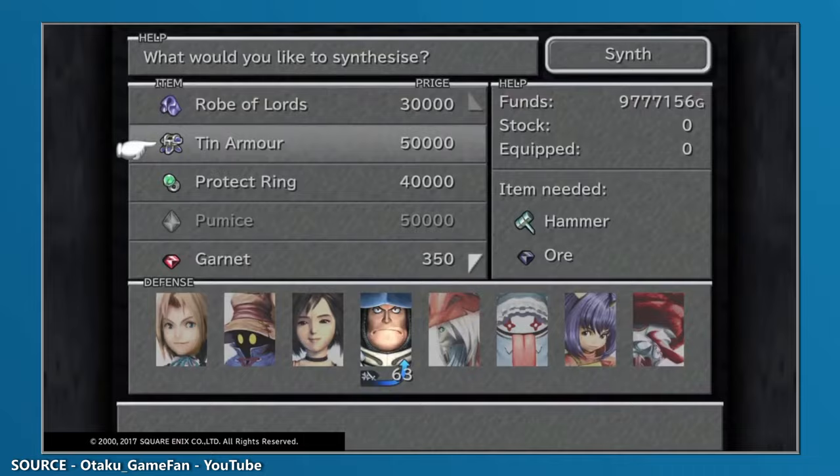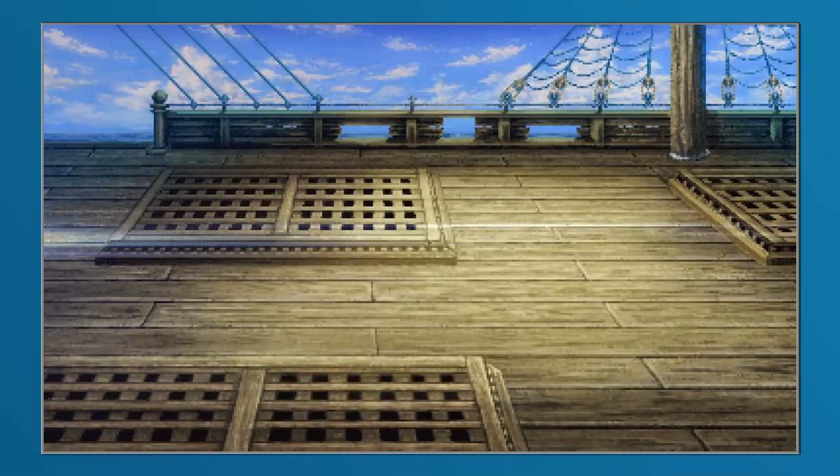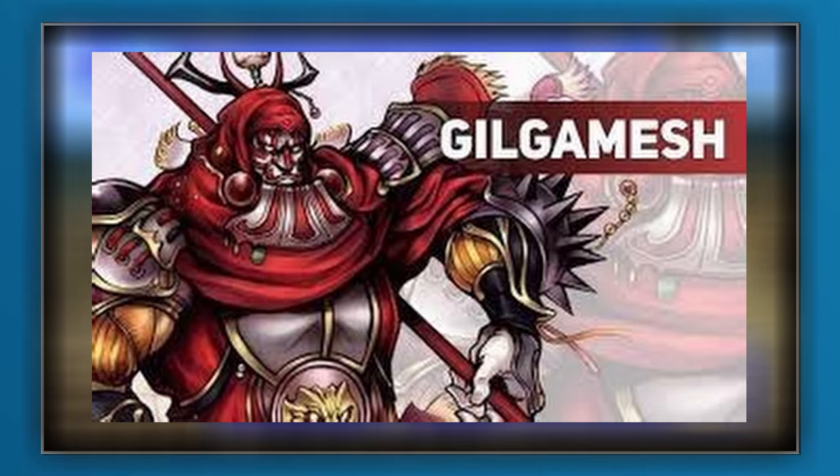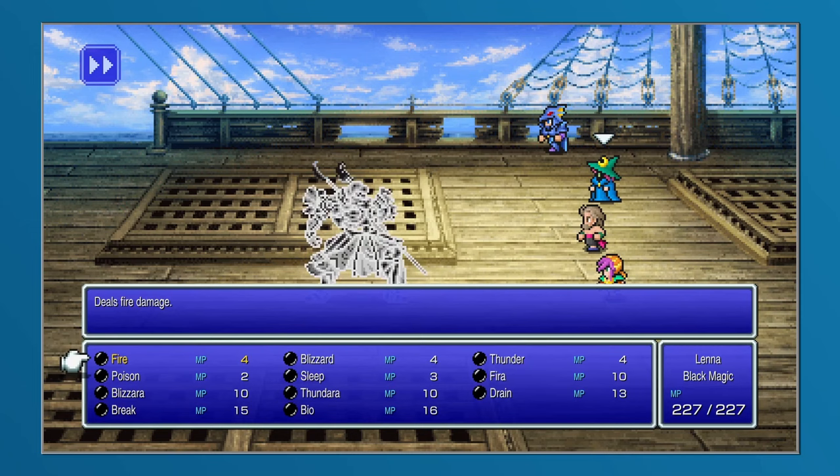After being introduced in Final Fantasy V, Gilgamesh has gone on to become part of the very fabric of the Final Fantasy franchise, and we even created a video a few years ago to break down the complete evolution of Gilgamesh across the multitude of games in which he has featured. But even though Gilgamesh has now appeared in a ridiculous number of games, the original appearance will always be special due to his corny dialogue and the opportunities he afforded to astute players.